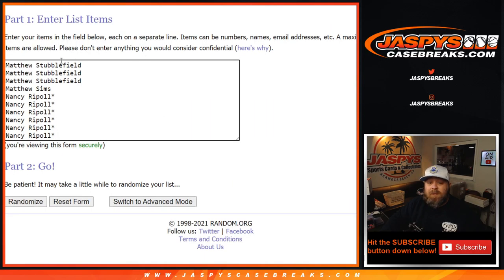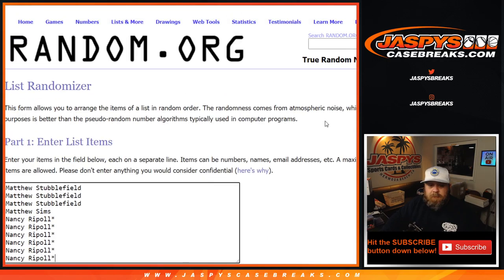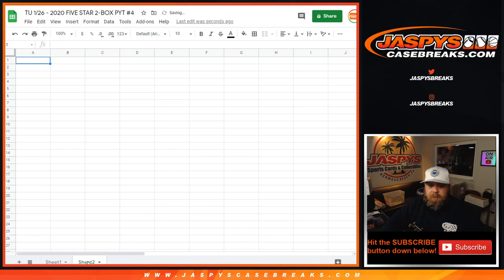Here is our customer list from Matthew down to Nancy and our numbers from 0 down to 9. Dice roll, randomize both and put them next to each other. Here's our tab for the Chicago White Sox random number block.